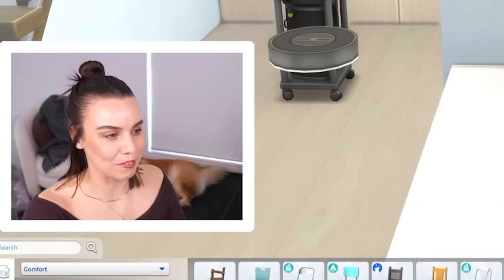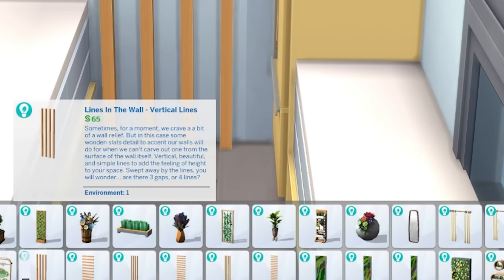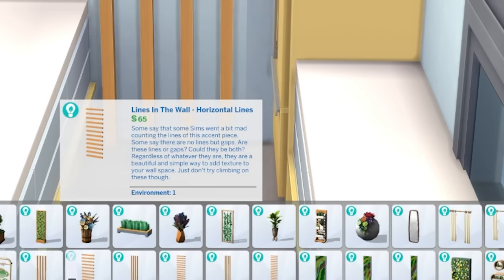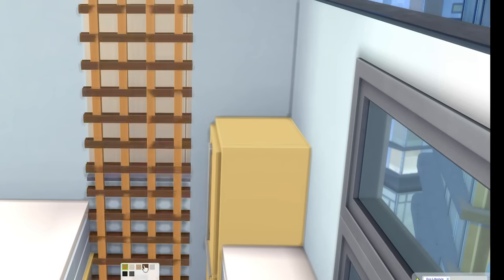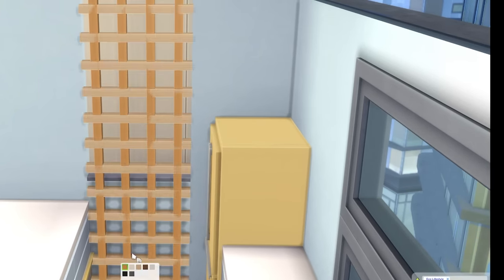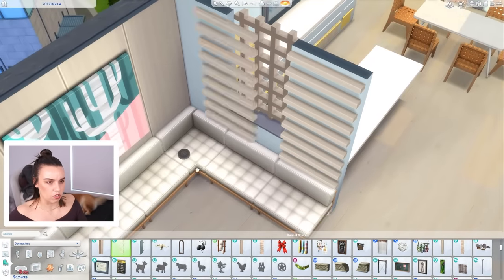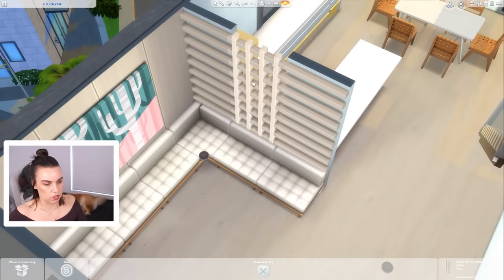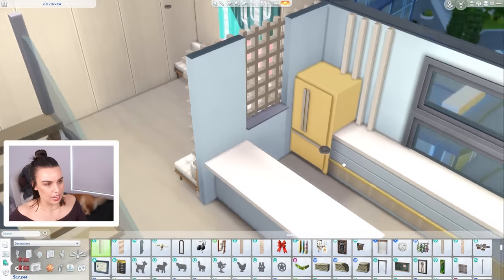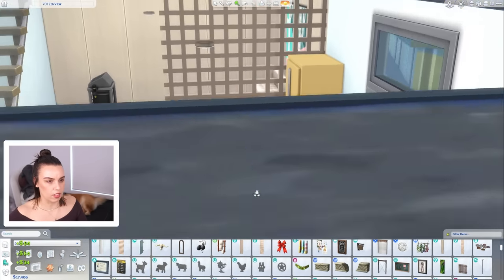We've got a lot of snores happening over here. So with the move objects cheat you can layer the vertical lines from Eco Lifestyle with the horizontal and make this crosshatch situation. We could get it to match the flooring so it looks more like it's been built in. Actually if we do it over the other side I think it'll look better because it won't clip as much. Yeah we could do the lattice effect, and then take down the walls and just have it like that.